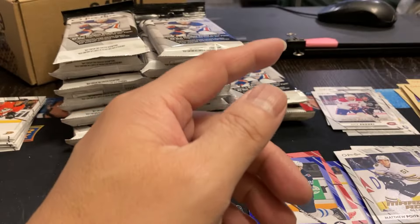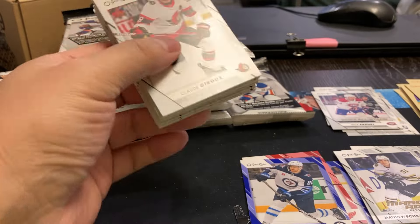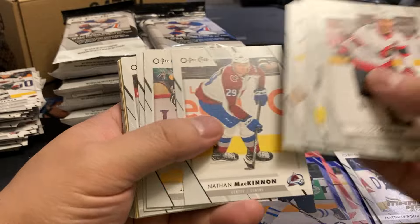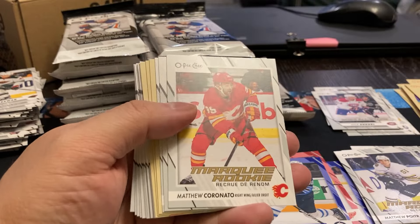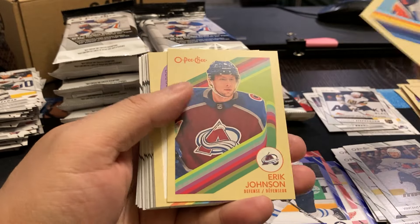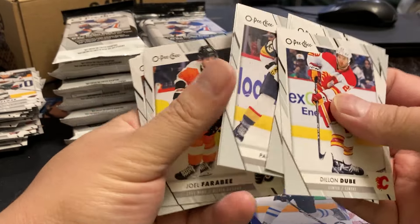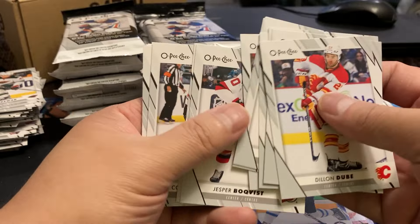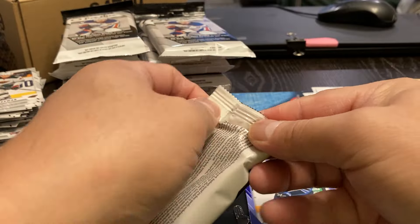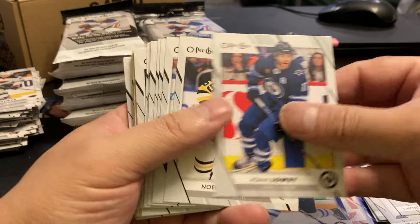And nothing else. OPG over the last couple of years has been probably one of my favorite products, just because of what they've started putting into this stuff and what you get for your value. Matthew Coronado, Chandler Stevenson, Vincent Desharnay, we got a Horvat, Johnson, and a checklist. And it doesn't look like anything else. Always like to check all the cards in case they slipped something in there. Don't think you're going to get it numbered, but you never know.